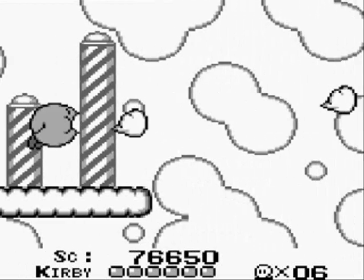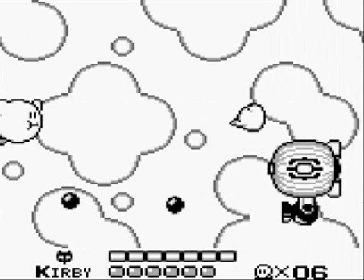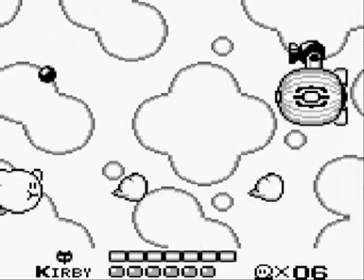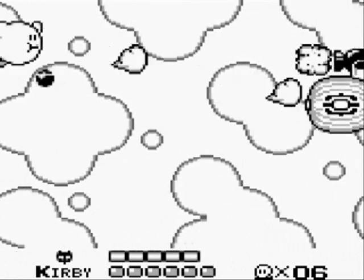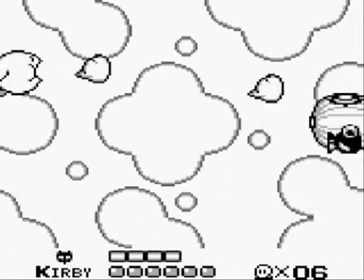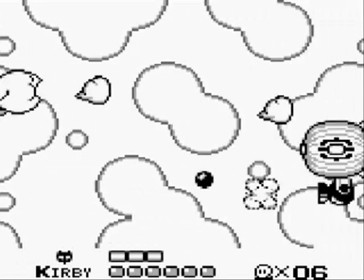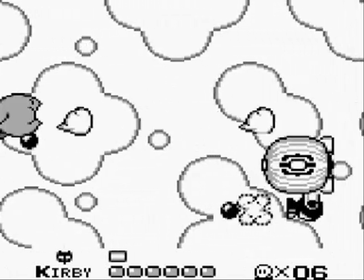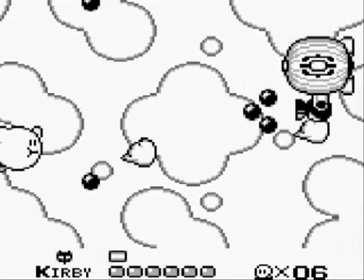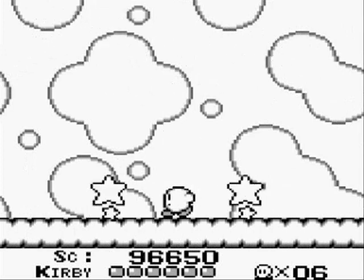I always thought it was really random having a whale right there that just takes you to the clouds. But whatever — I'm not a video game designer. Okay, so here's the third boss — this is Kablooey, if I remember correctly. But yeah, I guess they took this boss out of Kirby Superstar's Spring Breeze, just because it didn't really seem like it fit, since you don't use Kirby's standard abilities here — you use just a variation of the super spicy stuff. Pretty easy boss.